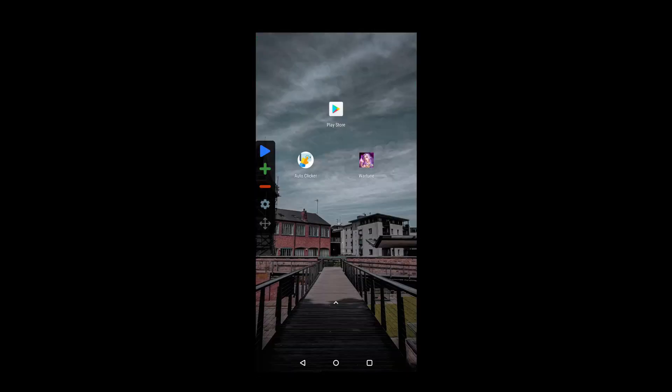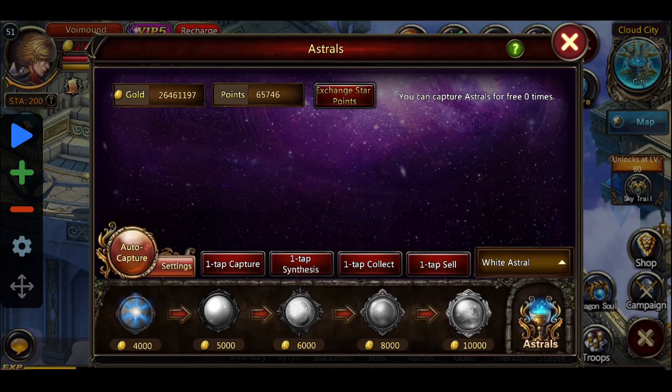Now let's head into the game and get this thing working. Here we are in the game. As you can see I'm VIP 5, so I have the ones I've captured, but I'm going to show you guys how to do it manually if you don't have VIP 5 yet.